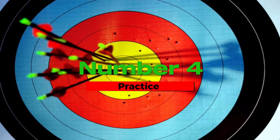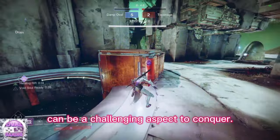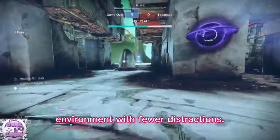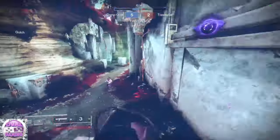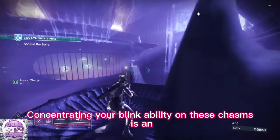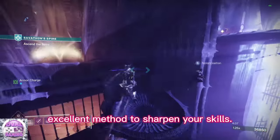Number 4: practice. Mastering movement in any game can be a challenging aspect to conquer. Sometimes it's more effective to refine those mechanics in a familiar environment with fewer distractions. With the arrival of the Witch Queen expansion, numerous puzzles involve jumping through gaps. Concentrating your blink ability on these chasms is an excellent method to sharpen your skills.